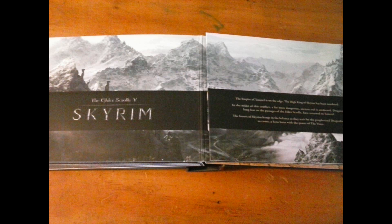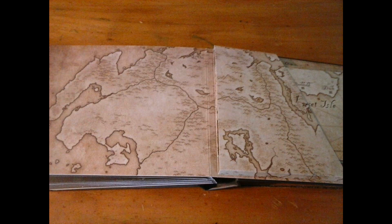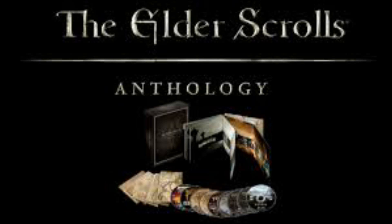Anyway guys, I really highly recommend getting this unless you have at least two of the most recent games — that being Morrowind, Oblivion, and Skyrim. If you have at least two of them, I recommend you just buy the other ones separately, especially if you already have the DLCs for the other two. But besides that, this is a pretty good buy, especially if you want the whole collection with all the maps, discs, and construction sets — and all the DLCs for everything. I highly recommend it. Anyway, guys, thanks for watching. Please subscribe if you want to see more. I do have an Elder Scrolls 6 Theory series where we speculate its future. Thanks for watching — I love you all and peace!